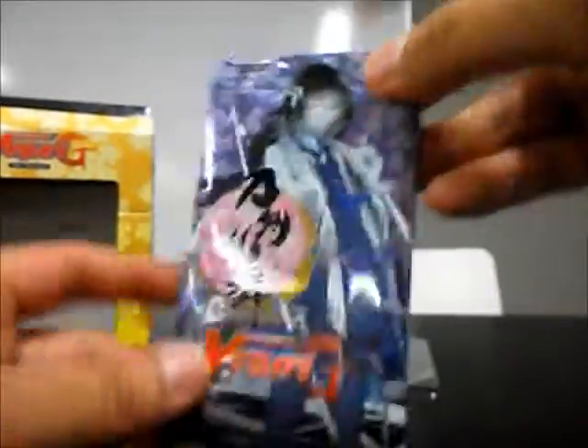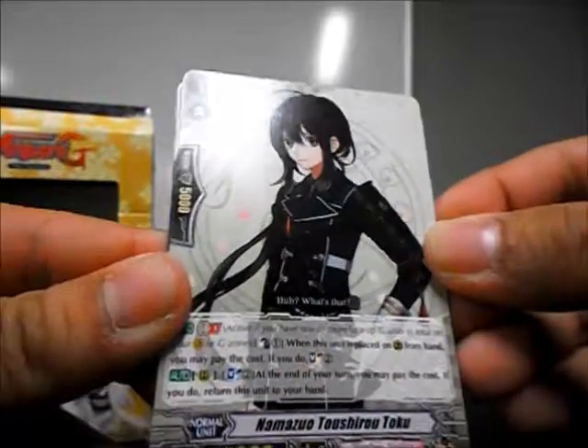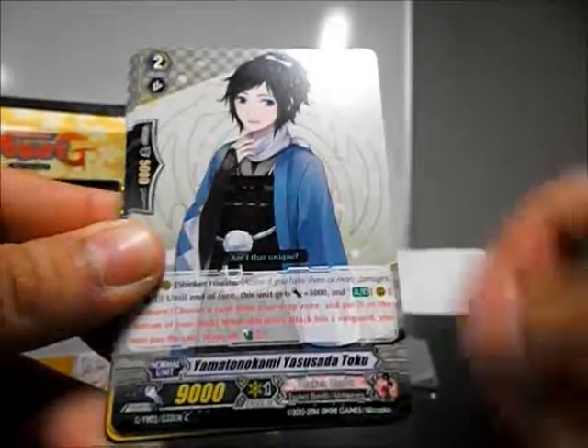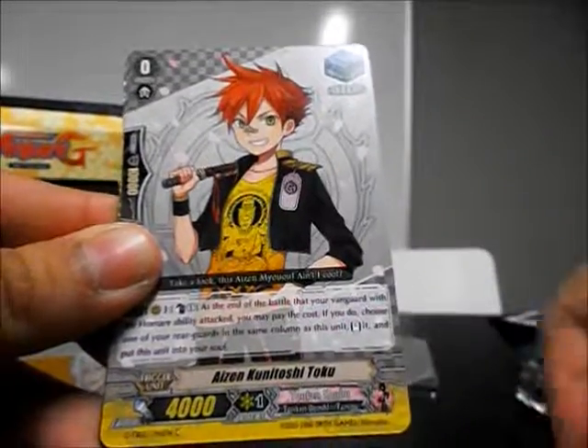We'll look at the booster pack now. That's how the booster pack looks with the new one — in the back. We'll open it up. And let's see what we open. We have Namazuo Toshiro Toku, another long name, a grade two, a critical trigger, and a stand trigger with ability.